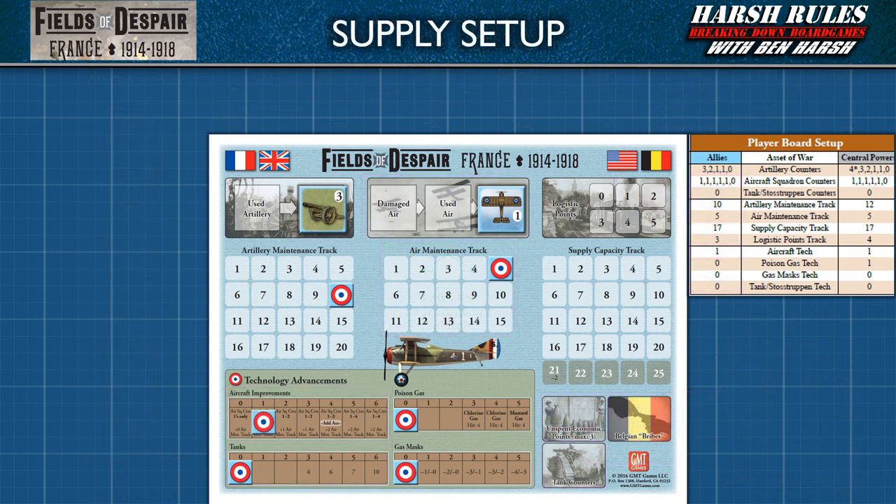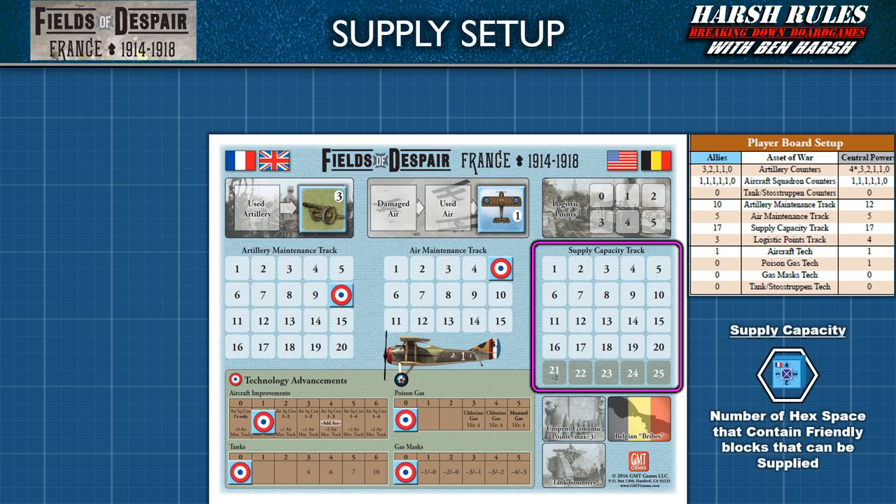Next, let's discuss supply. The supply capacity track indicates the number of hexes with blocks that can be supplied. The Allied player can supply 17 hex spaces. This is another track that loses a point every turn, and players will need to invest economic point cubes to keep it stable or increase it. However, be aware: if supply is increased past the 21 space, the track loses 2 points per turn until it drops below the 20 space again.